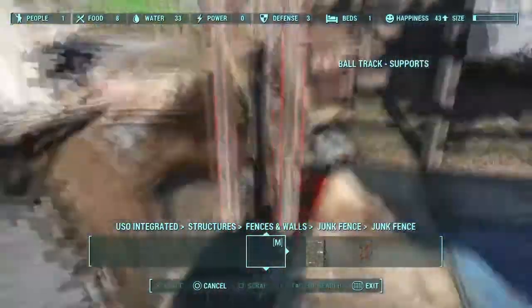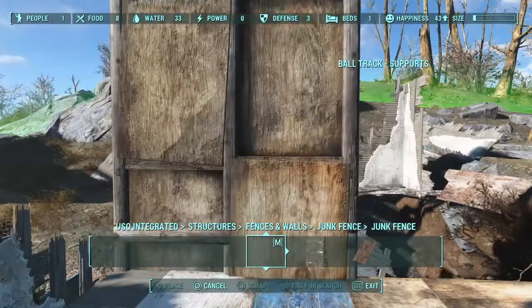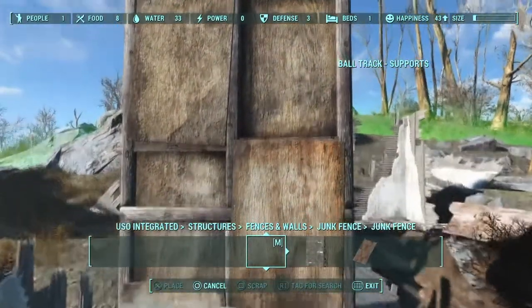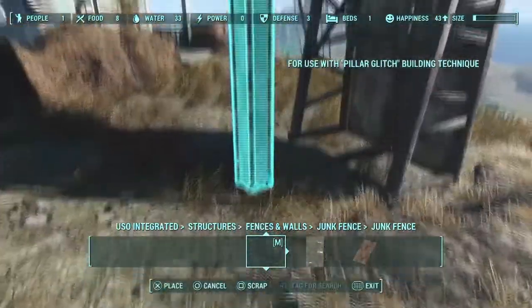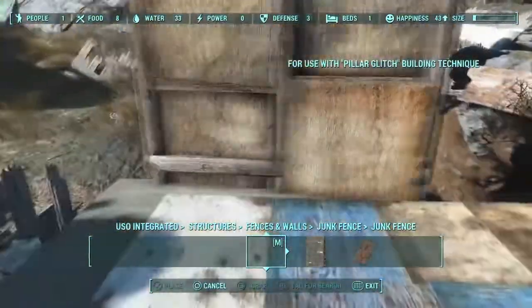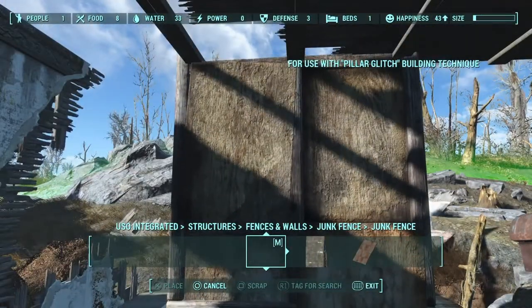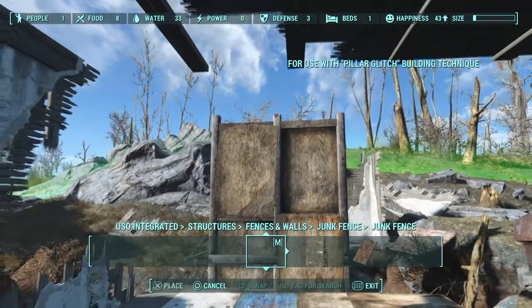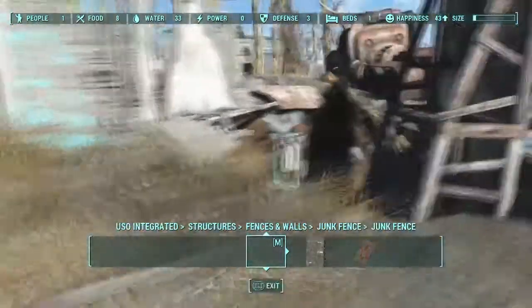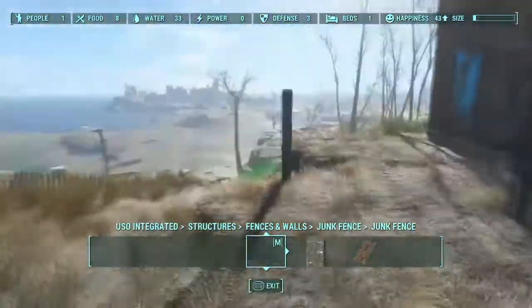Right here I'm trying to get these tall junk walls into this area. As you can see, I'm trying to get this to snap in — I want it to snap in but let it clip using the supports, but it really wasn't working the way that I wanted. I thought maybe the actual pillar glitch piece would work, and still that area is kind of touchy. So I had to actually use the Place Anywhere mod.